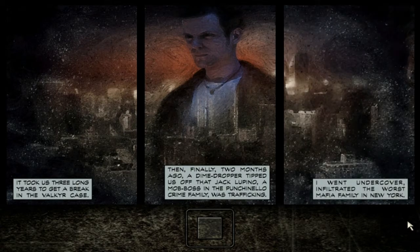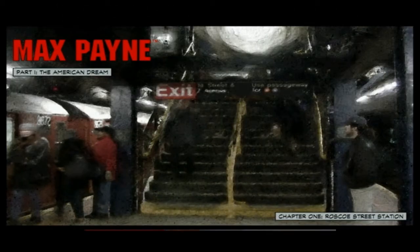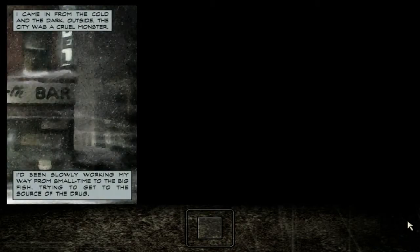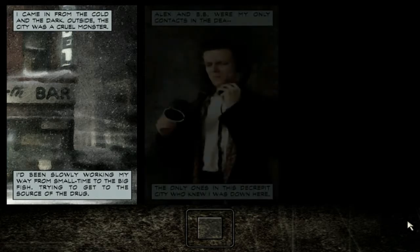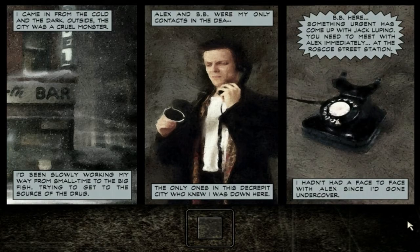I went undercover, infiltrated the worst mafia family in New York. I came in from the cold and the dark. Outside, the city was a cruel monster. I've been slowly working my way from the small time to the big fish, trying to get to the source of the drug. Alex and B.B. were my only contacts in the DEA — the only ones in this decrepit city who knew I was down here. 'B.B. here. Something urgent has come up with Jack Lupino. You need to meet with Alex immediately at the Roscoe Street Station.' I hadn't had a face-to-face with Alex since I'd gone undercover.